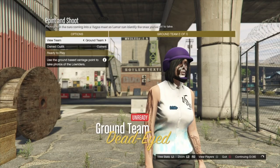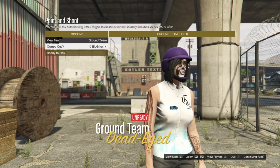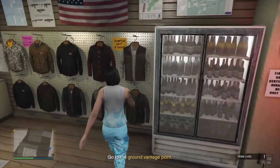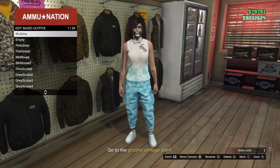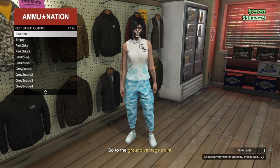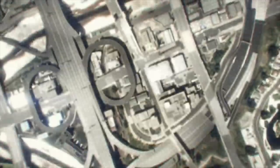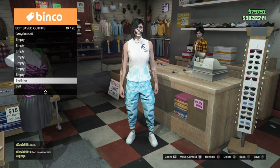Once you're in the job, go once to the right and once more to the right. Once the job has started up, make your way to a gun store and save this outfit, then quit the job through your phone. That is outfit two complete.